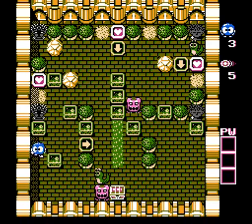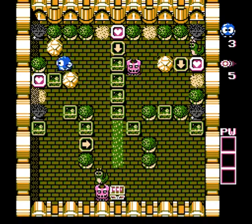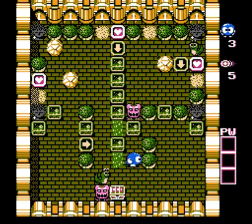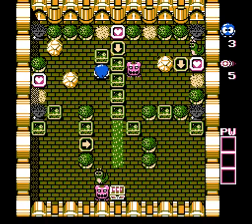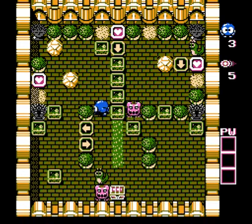Yeah, just keep it there. Push this there. Push this up here. So we can use this Emerald Framer here to block this Medusa on the left side. And then use this Emerald Framer to block the top left Medusa for this middle heart Framer. And then we're going to push this block all the way to where the Snakey was, so that way when we shoot it off, it will reappear next to the Medusa on the top left side.